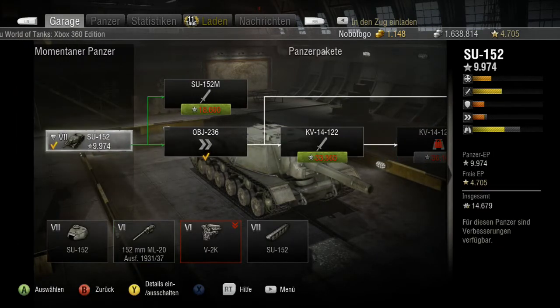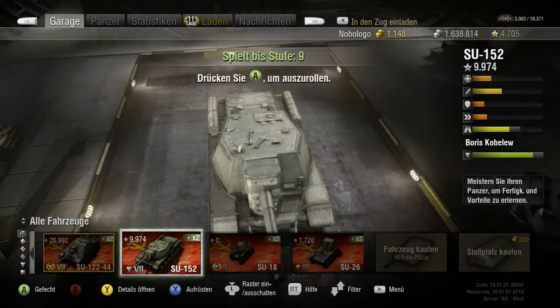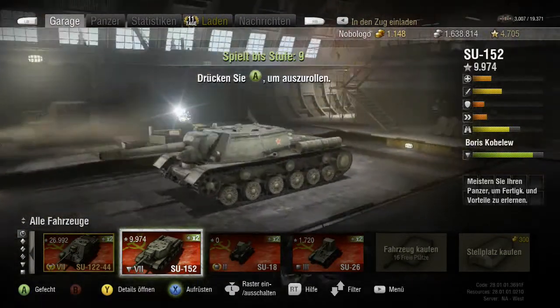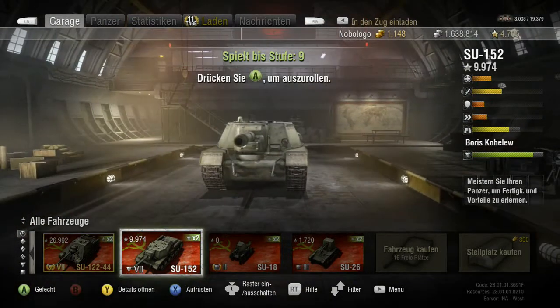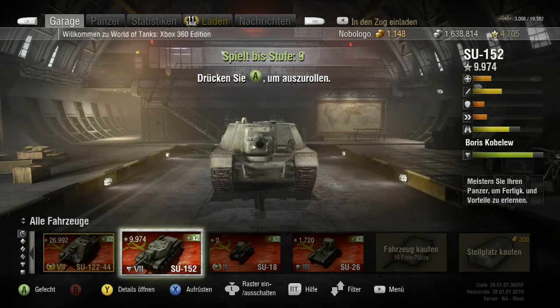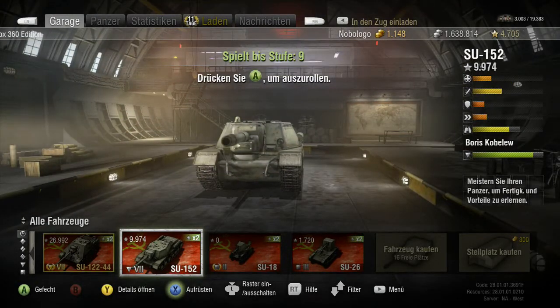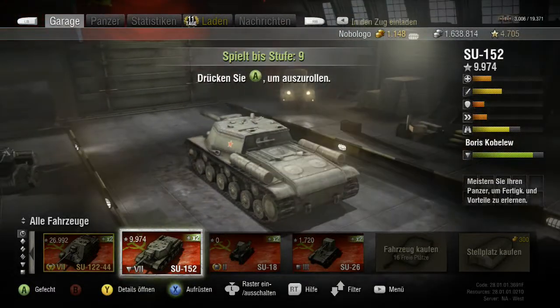Der Nächste ist dann der ISU-152 – also das Upgrade von der Su-152. Er ist schön geformt vom Turm her – hat schöne Ecken drin, damit die Granate nicht abprallt. Das Geschütz ist auch noch ein Stück geschützt. Was auffällt: unten, direkt unter dem Geschütz, ist so ein Ring – der hat da auf alle Fälle eine verwundbare Stelle. Auf der rechten Seite ist der Sehschlitz vom Fahrer – das ist sowieso immer der echte schwache Punkt bei den meisten Panzern. Er ist nicht so stark gepanzert, aber schwach gepanzerte Panzer können vorne auf den Sehschlitz hineinhalten, und auch unter dem Geschütz.